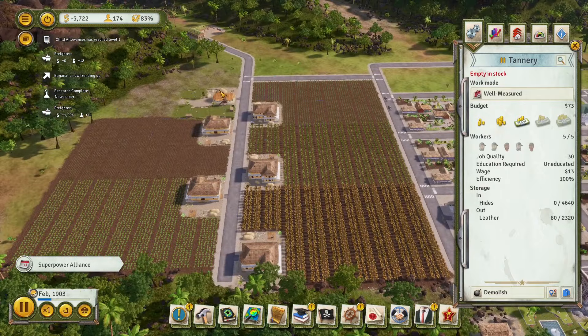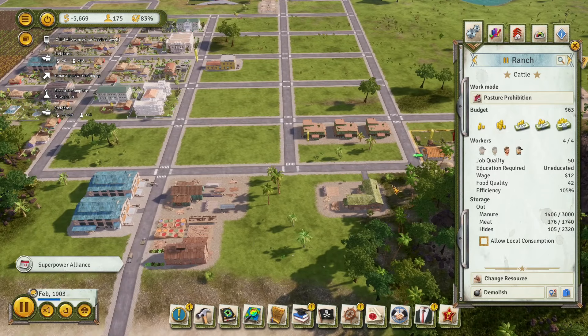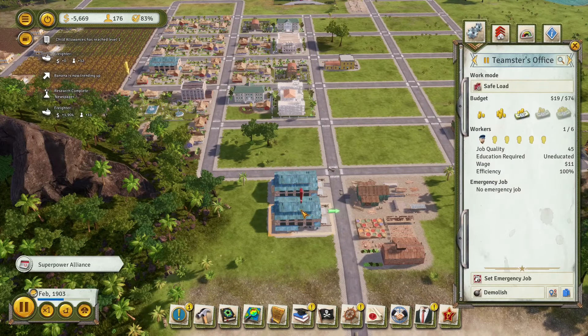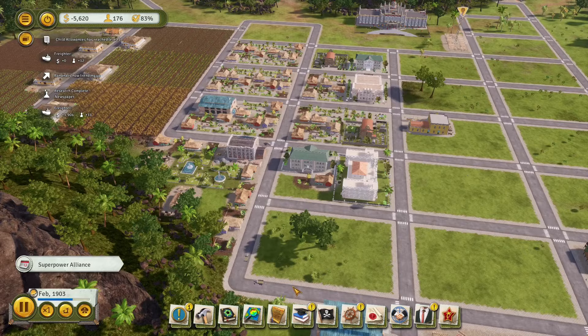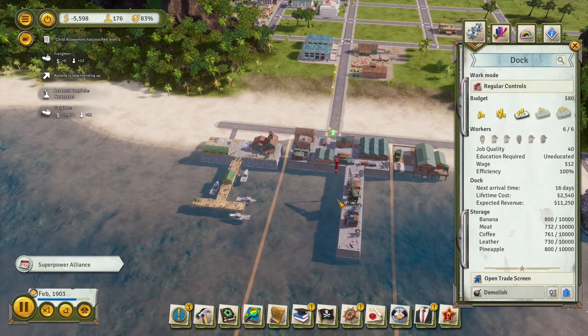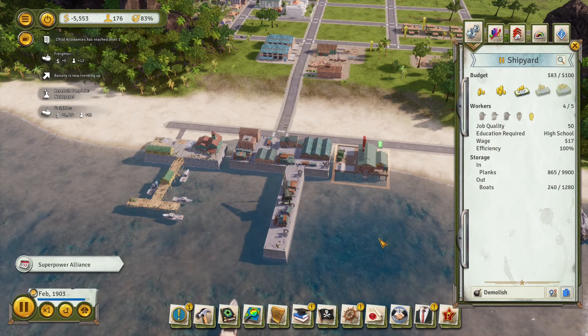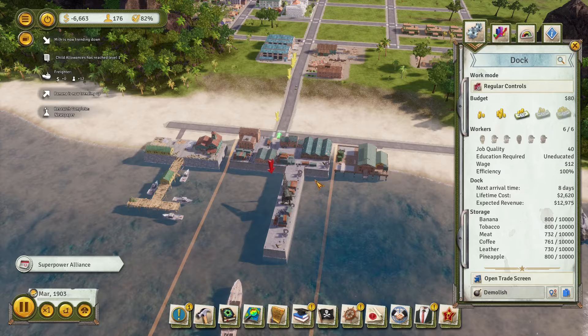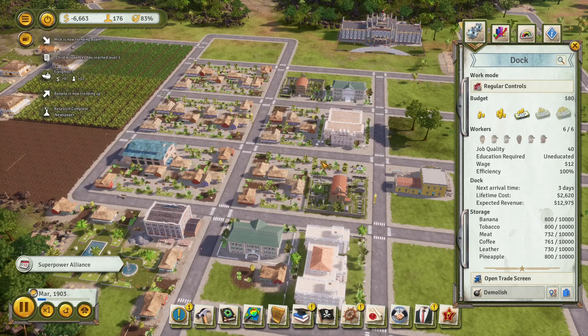The tannery is running into problems, but we definitely have the hides for it - it's already been filled up. It's going to be a little bit of time before these teamsters catch up to the workload, but it should be okay. With the next chunk of money that we get, we should - I'm starting to make a lot of money. This isn't even counting any boats. So we should make some pretty decent money pretty soon, and then I'll start using this money to build up our first bit of apartment complexes. Eventually I want to replace all of those with the skyscraper apartments.